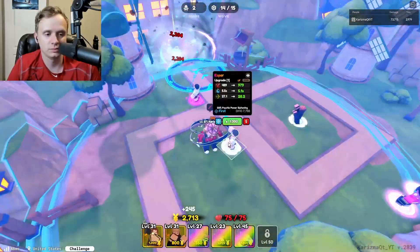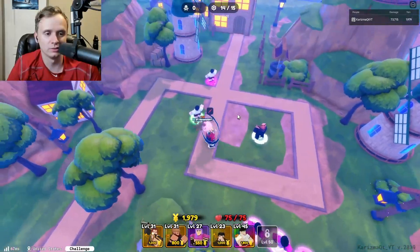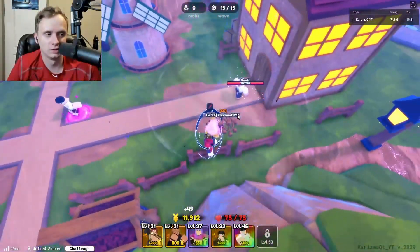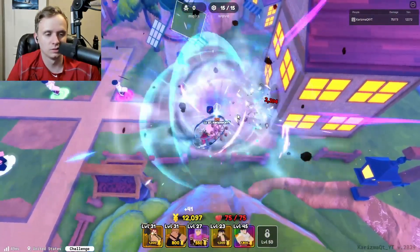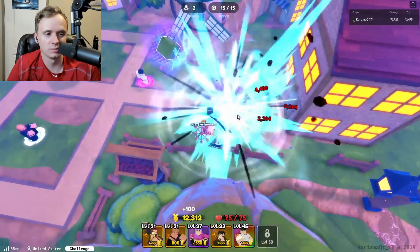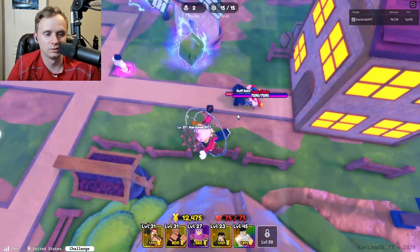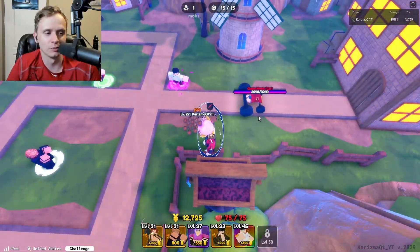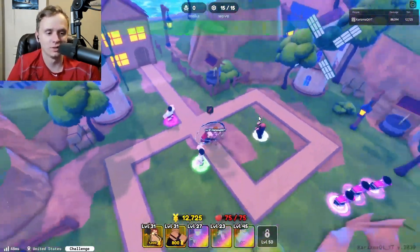Just imagine having a bunch of these Espers around. Let's see what it does to the boss. The boss has not spawned yet — he probably already got evaporated. He's already in his second form. Dead. Complete. Finished.